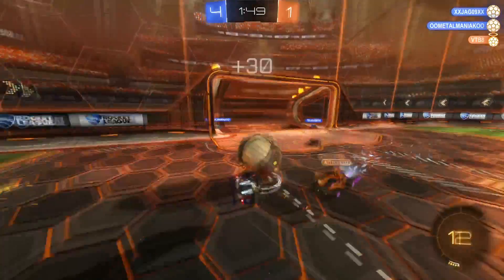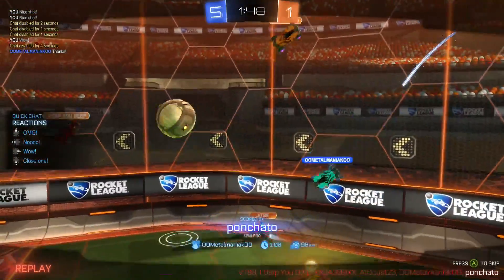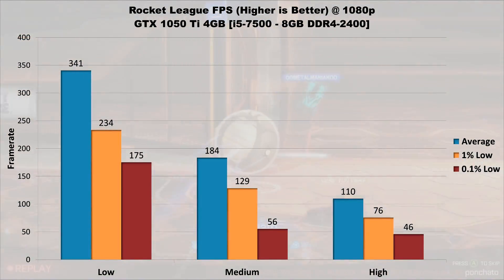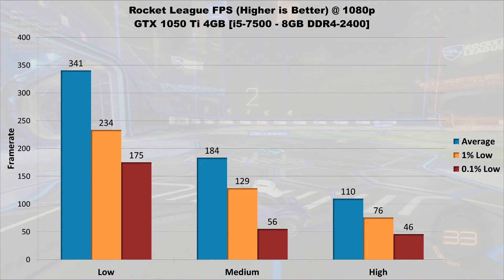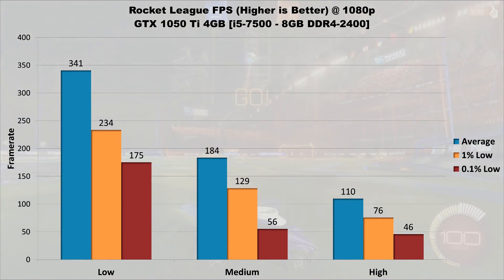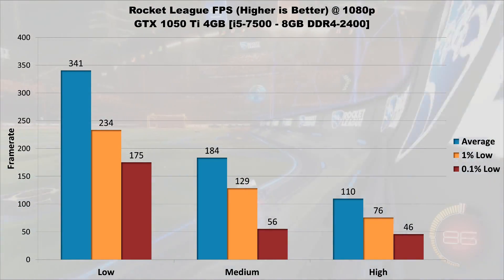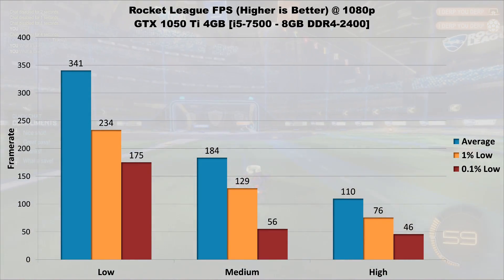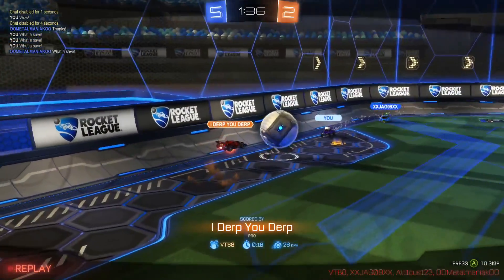Last in the lineup is Rocket League — another esports title but also cross-platform with consoles, so you can get some pretty ridiculous FPS numbers even with a mid-range GPU like the 1050 Ti. On low settings it averages well over 300 FPS with 1% lows at 234 and 0.1% lows at 175. On medium those numbers drop to 184 FPS average, 129 FPS 1% lows, and 56 FPS 0.1% lows. On the highest settings the game averages 110 FPS with lows at 76 and 46. Don't let the chart mislead you — that average on high settings is still nearly double most monitors' refresh rates. The 1050 Ti can easily max out Rocket League's settings.